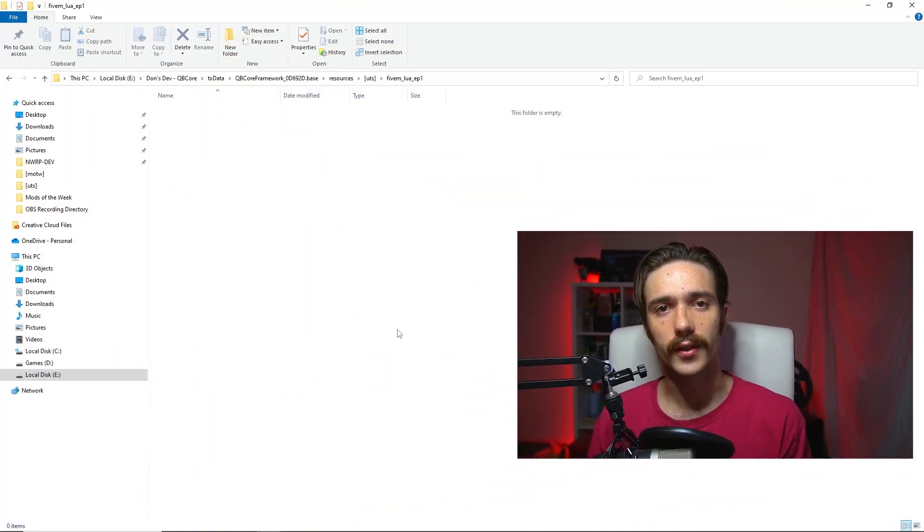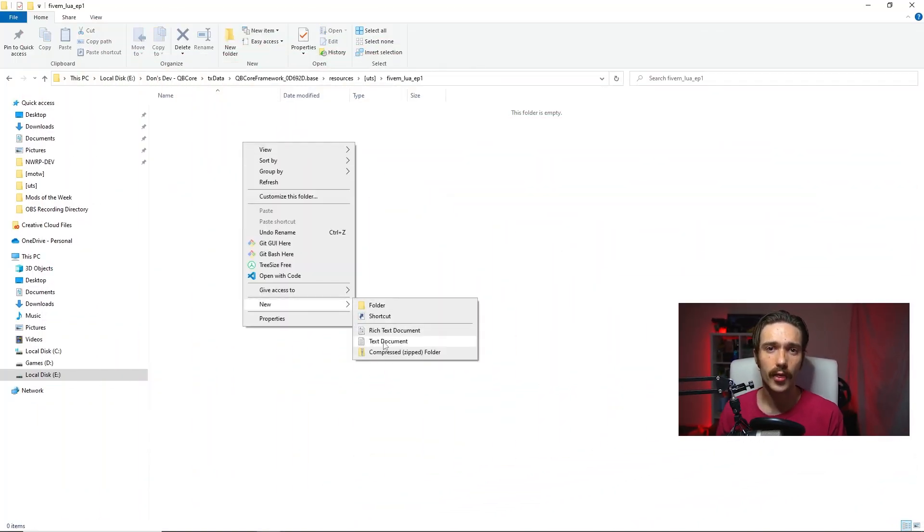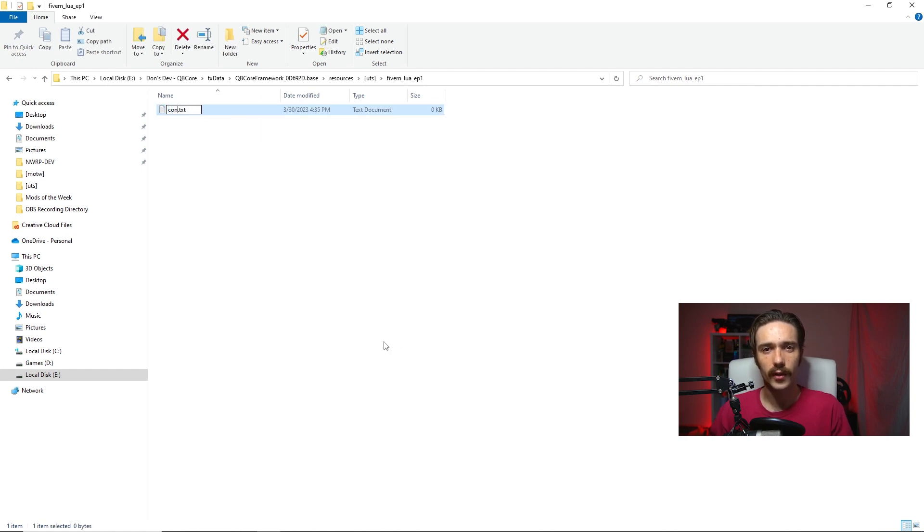Let's begin with the start of every script: the file structure. If we don't do this properly, our script won't know where its files are located and won't be able to start. First, we create two text files and name them config and fxmanifest, ensuring they have the Lua file extension. Then we create two folders named client and server, and inside each we create another text file named main, also with the Lua file extension.